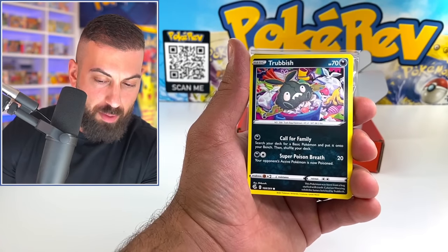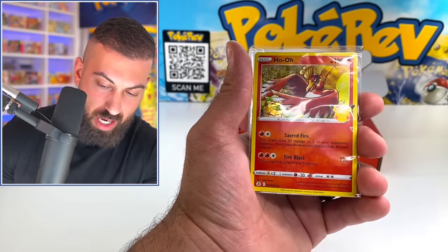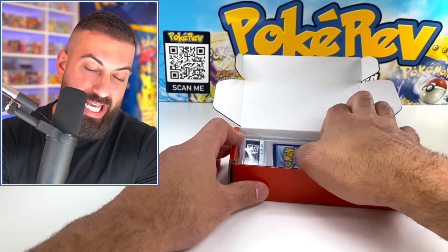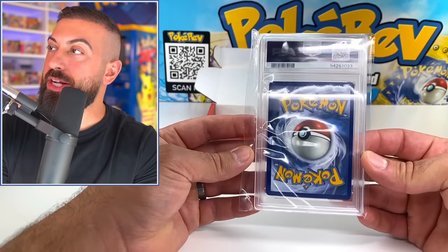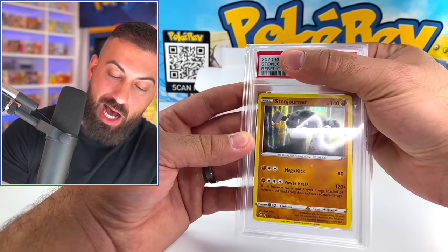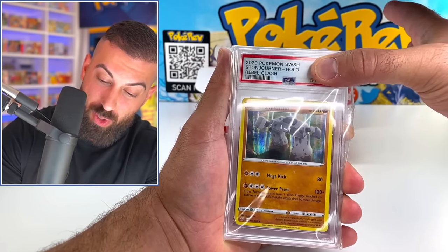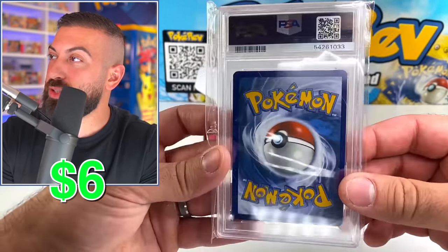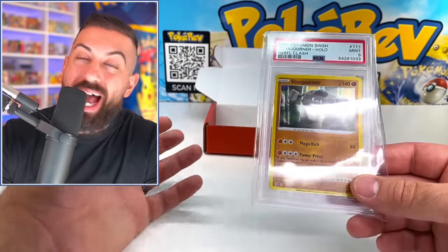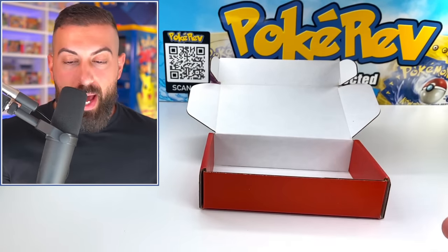Now we're moving into more commons and then a holo celebrations — pretty much common cards. Total right now is about $12 in value from packs and cards. It all comes down to this PSA graded card. It's a Solgaleo regular holo from Rebel Clash — is it going to be a 10 or a 9? It's a 9. I found a PSA 10 of this that went for about $12, so a 9 is maybe worth around $6. We got about $20 in total value from the bronze box.